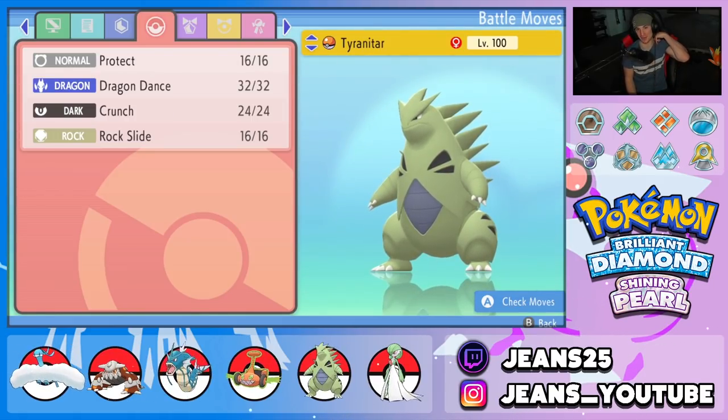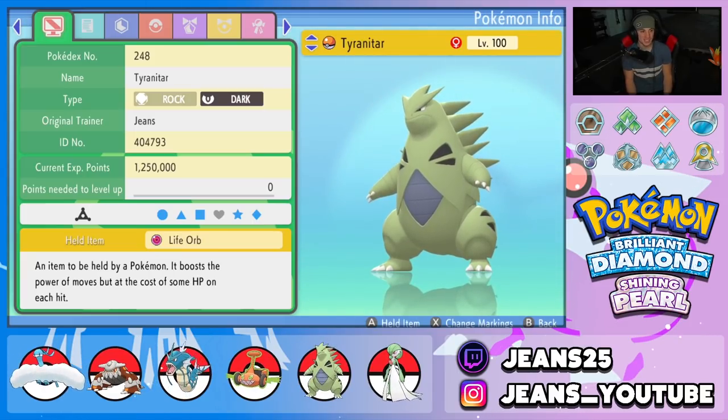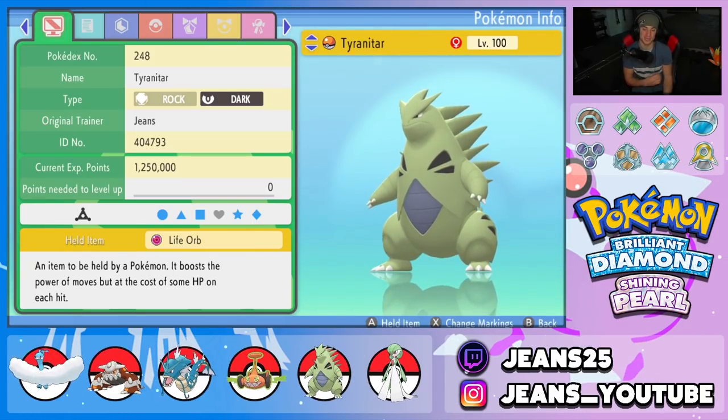Second Pokemon on the squad is Tyranitar — can't go wrong with this guy. Normal moveset: Protect, Dragon Dance, Crunch, Rock Slide. EVs are Attack and Speed with the Sand Stream ability, Adamant nature, and holding a Life Orb for a huge damage boost.